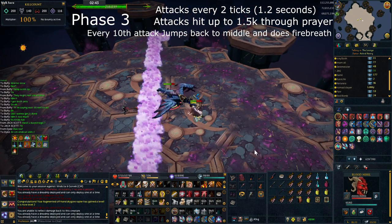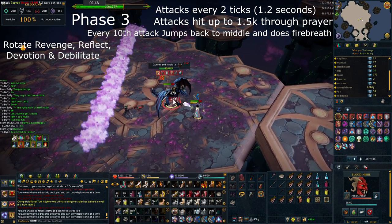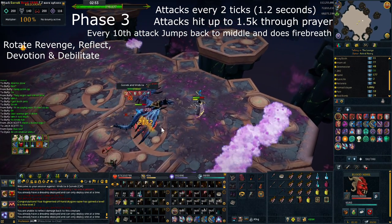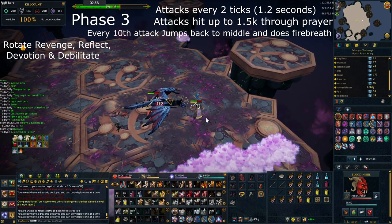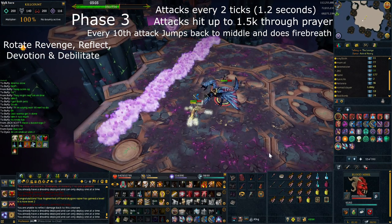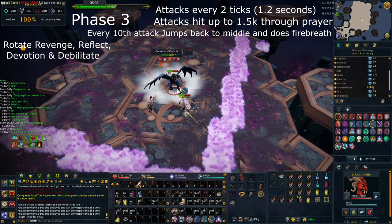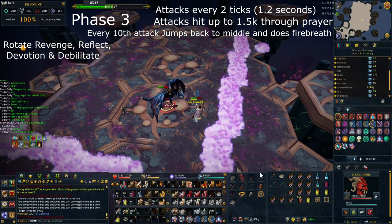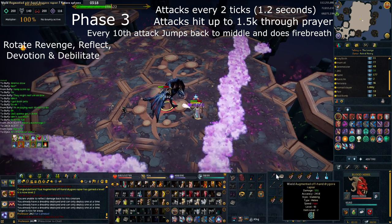After this first zerk you then want to rotate between using devotion, debilitate, and if need be use revenge and reflect as well. Revenge is surprisingly effective with a tier 90 defender due to the nature of these quick attacks, which means you can build up to lots of stacks nice and early and then use assault and destroy and hit constant 5k's. It also provides that added defense bonus for if you need to gain some life points. After this it's just rotating through making sure you use bleeds. Whilst on revenge you can also use resonance. Keep DPSing with slaughter and tendrils and then I try and rezerk roughly when it hits about 100k and just finish it off from there.